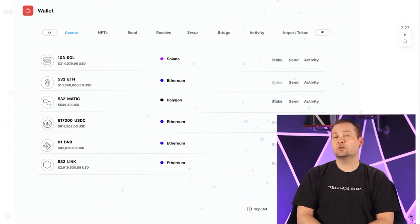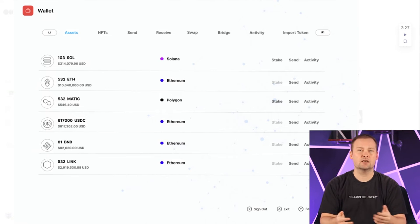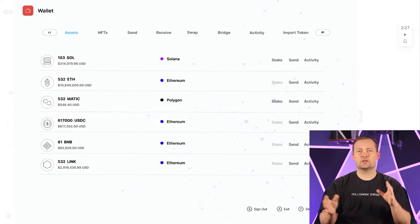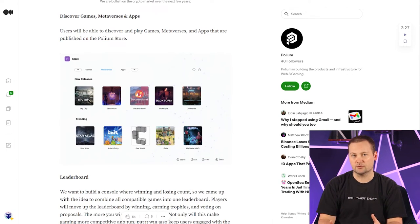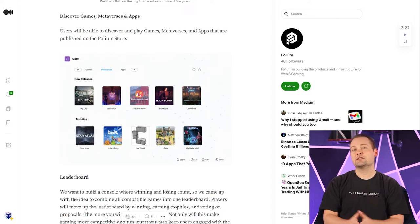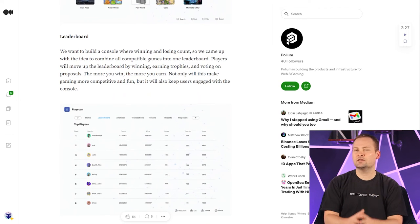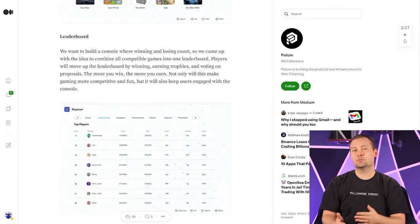Taking a look at the wallet, it shows the cross-chain capability of the console. You can see there's some balance on Solana, some on Ethereum, there's even a bridge and a swap. The idea is you'll be able to do everything you need within the gaming console — bridge tokens over to different networks and use them from your wallet. Conceptually that sounds great, but I'm curious to see if there are any hiccups along the way. We have to think about things like liquidity and security on the bridge, so there are a lot of nuanced details that have to work perfectly for this concept to really nail it.